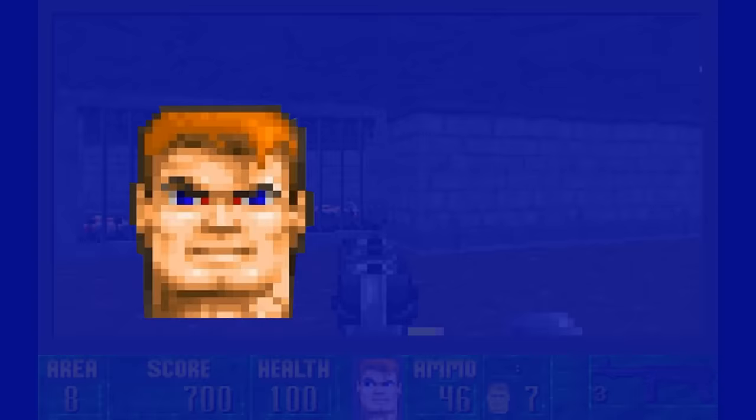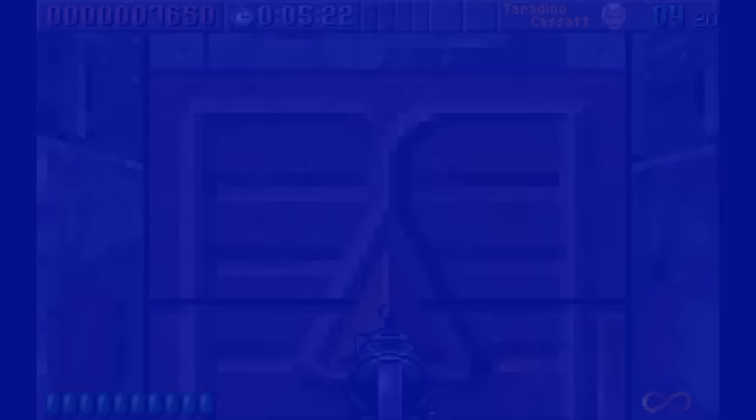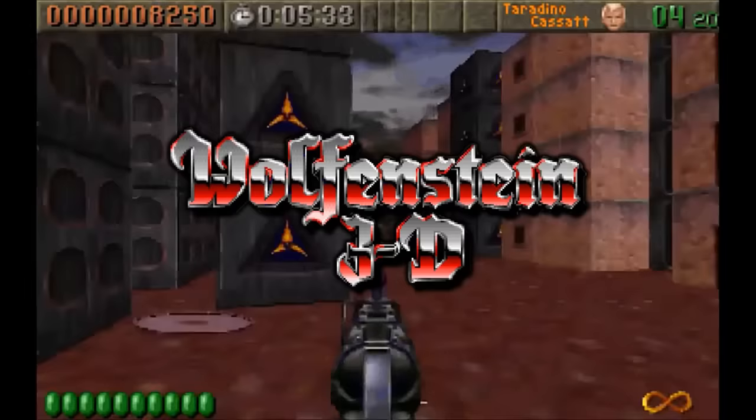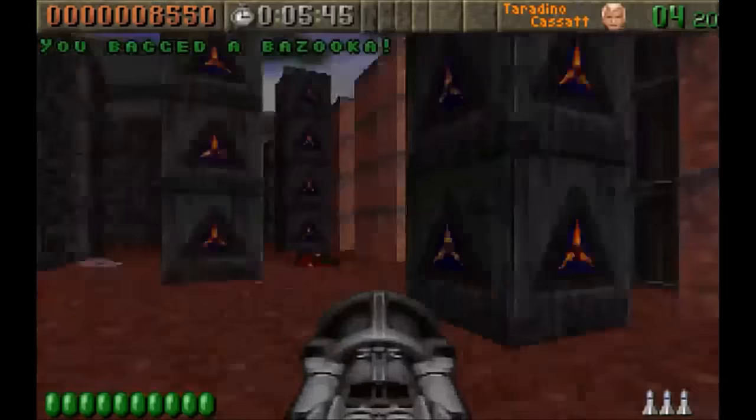The story basis was that BJ Blazkowicz had moved on to fighting an evil organisation known as the Triad, who had actually been behind Hitler's domination plans from the start and had now developed nuclear weapons capability. This Nazi connection remained blatantly evident through to the finished product. However, given that id had never officially granted Apogee to use the Wolfenstein name for future products, they quickly blocked Apogee from progressing with an official sequel, though given their good terms and Tom's connections, turned somewhat of a blind eye to the Wolfenstein engine continuing to be used.